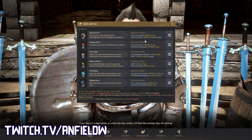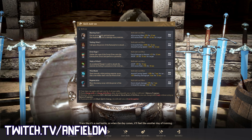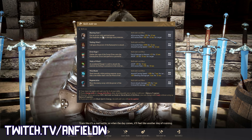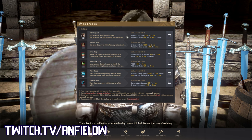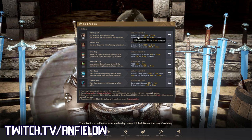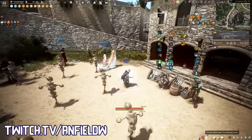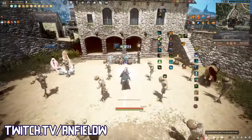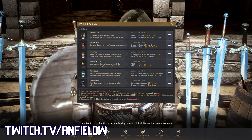This is the big DR shred, so hopefully we've already lowered their evasion if it's an evasion build. If you are fighting someone with evasion, you need to make sure you're always trying to apply Blasting Gust, even if you're not landing the knockdown. If the skill is on cooldown, it's still okay to use it off cooldown because the add-on will still apply. Keep that in mind when fighting a target like that.